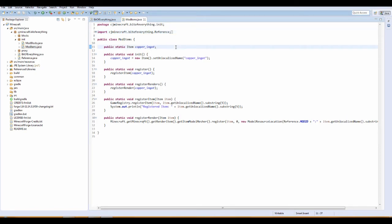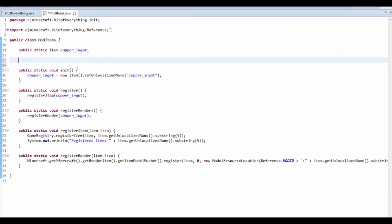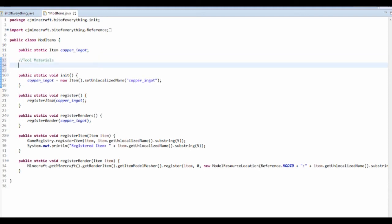The first thing we want to do is add a comment, because every tool has a tool material which is basically all the stats about it. So slash slash means it's a comment — Tool Materials. It's just going to say where all the tool materials are. So public static tool material — you can press Ctrl+Space to finish it off — and I'm going to call this copper_material. It equals EnumHelper.addToolMaterial.